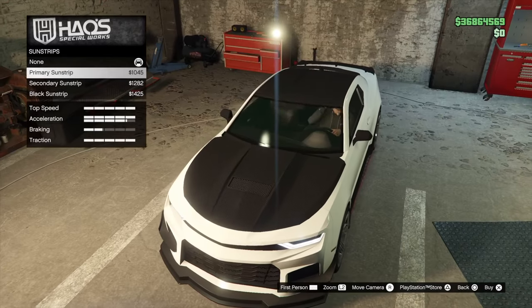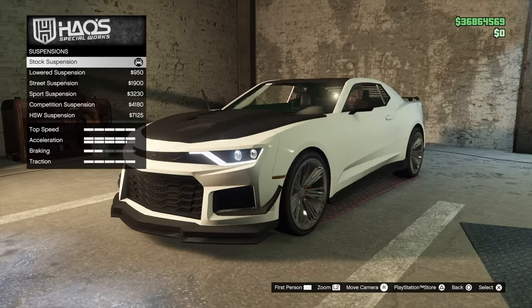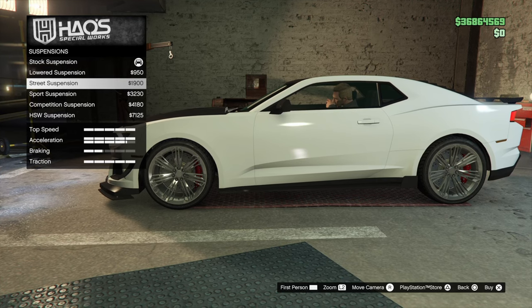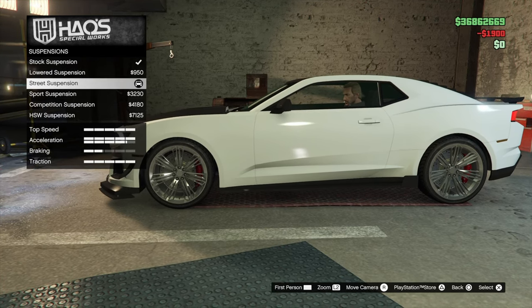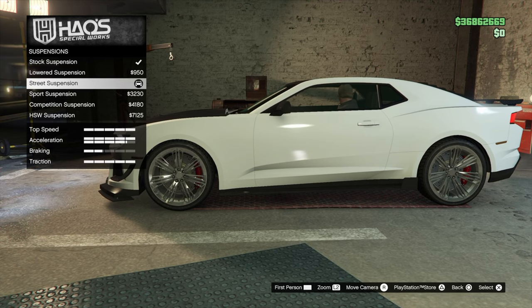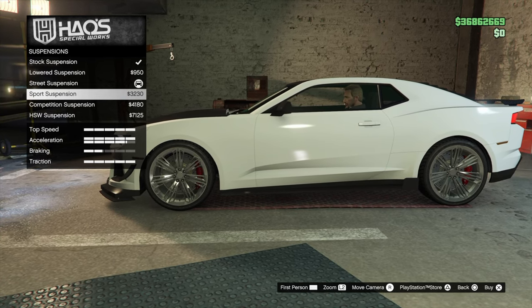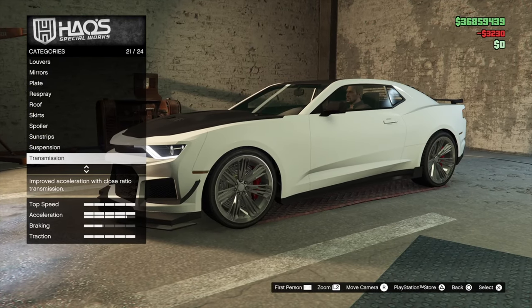Sun strips — no, pass. Suspension: let's drop it down to a street suspension... actually, let's go sports suspension. It is a muscle car, so it needs just a little bit of height.